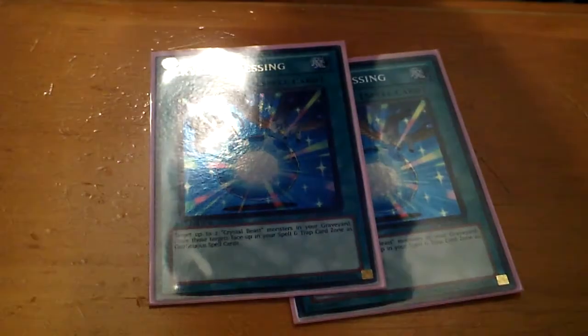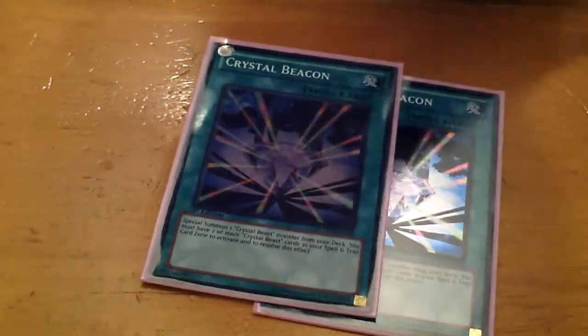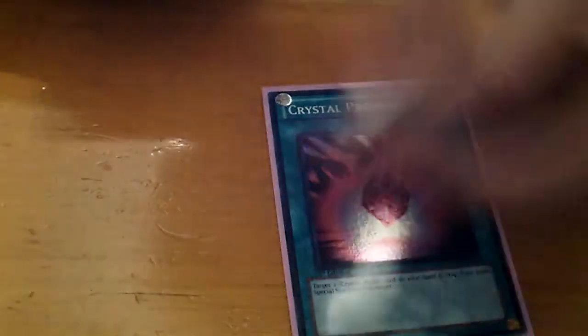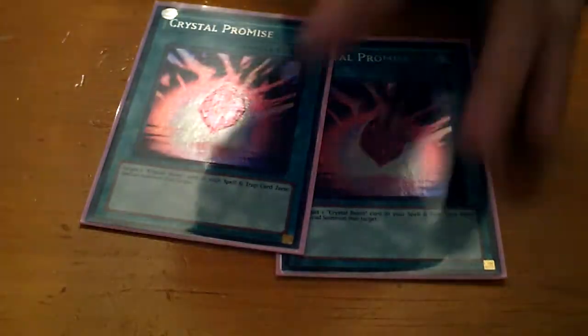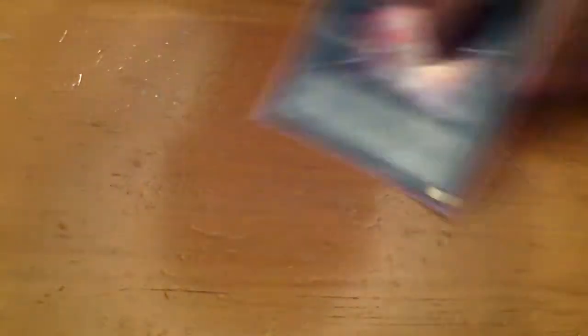For the Crystal Beast spell cards, I run two Crystal Blessings — if you have Crystal Beasts in your graveyard, you want to put them into the Spell Trap Card Zone as quickly as possible. I run two Crystal Beacons for Special Summon power: if you control two Crystal Beasts in your Spell Trap area, you can Special Summon another one, such as Pegasus or Ruby. I also run two Crystal Promise — if you have a Crystal Beast in your Spell Trap Card Zone, you can use this to bring out Ruby and Special Summon the other Crystal Beasts from your Spell Trap area. I run one Crystal Abundance; two felt a bit stuffed, so I only run one.